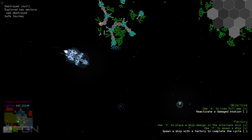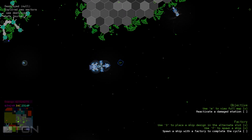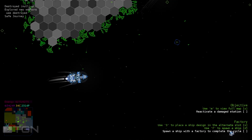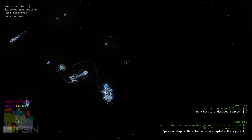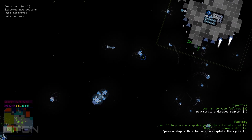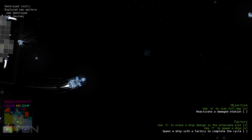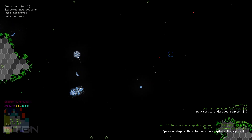On the right side you can see there are quests - these are I think tutorial quests, because you need to reactivate a damaged station. Let's check the map. Inactive stations are in blue, so I need to find one first before I can reactivate it. These are active ones. So I'm going to explore a little bit. My other quests are to build stuff - this is why I made the other ships, the ones with the factory.